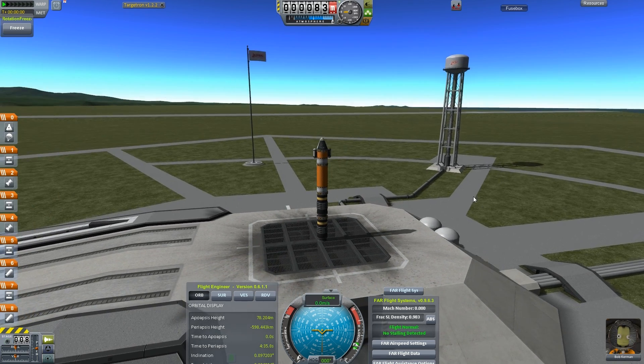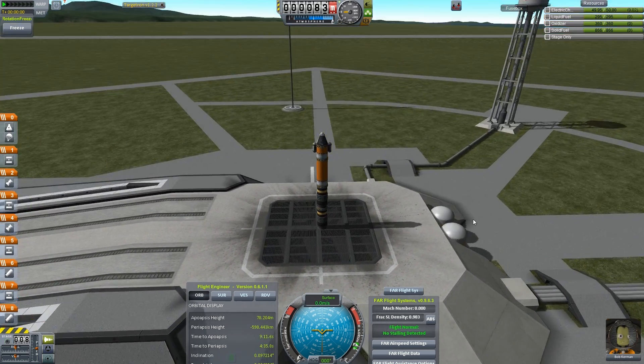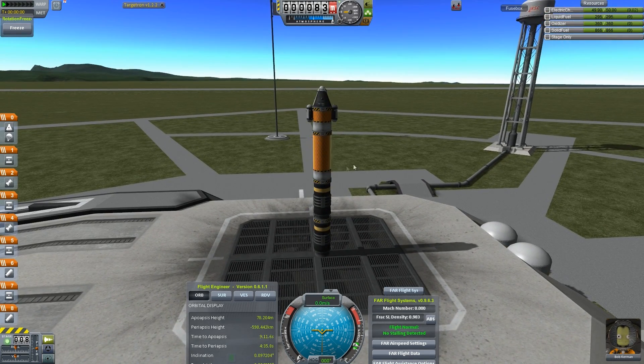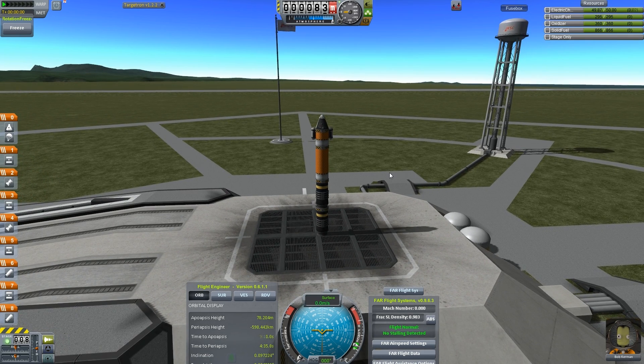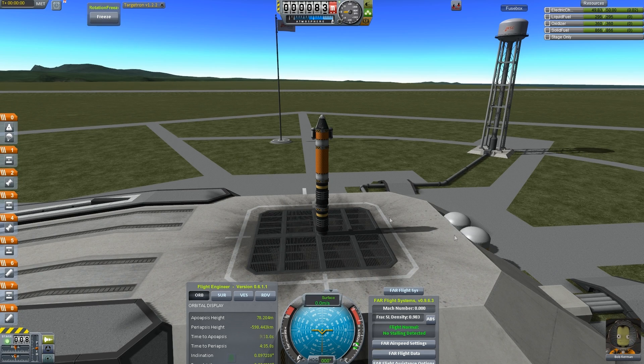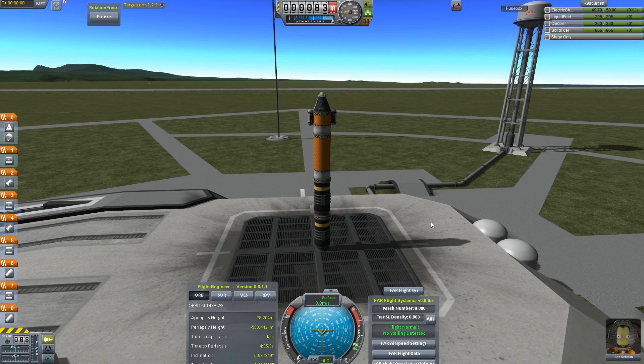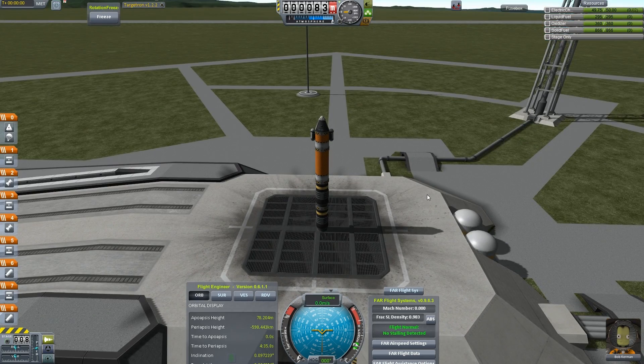I know I could make a real monstrosity out of this rocket — like a dozen SRBs, stacking a whole bunch sideways. But for one thing, I'm running FAR, which means realistic aerodynamics — that would be a bad idea. And those things are just hideously ugly and I don't like them, so I'm not going to do it. Okay, Bob, here we go.